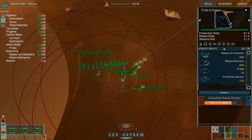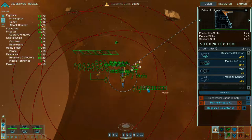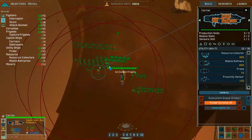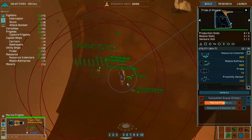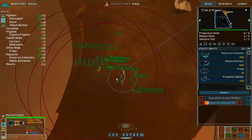Only six resource collectors. Production underway. Marine frigate complete. Standing by. Pulsar gunship squadron complete. Group three reinforced. Marine frigate complete — there's nothing left out here.